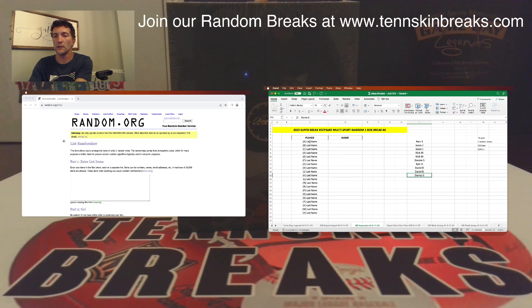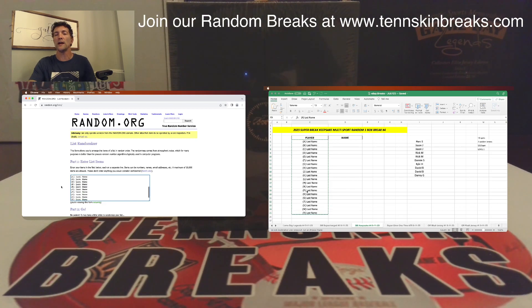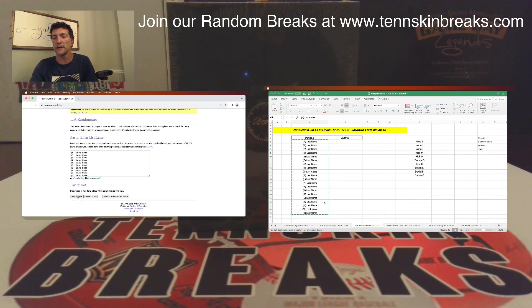So there are your last name letters. We're only using 20 total letters as we usually do, so no Q, X, or Z. If we pull any of those, it'll be random among everybody in the break. So let's go ahead and randomize our 20 letters, mix it up.